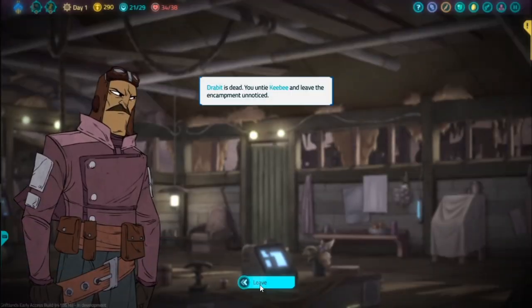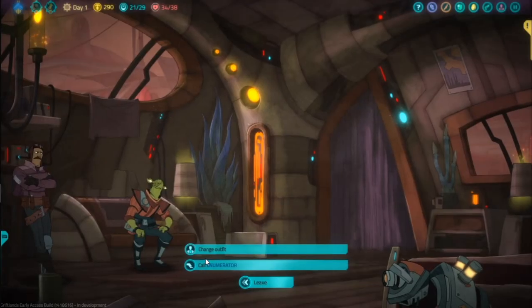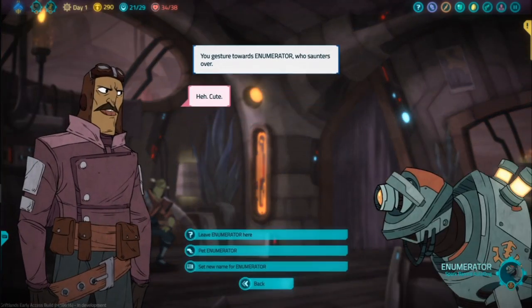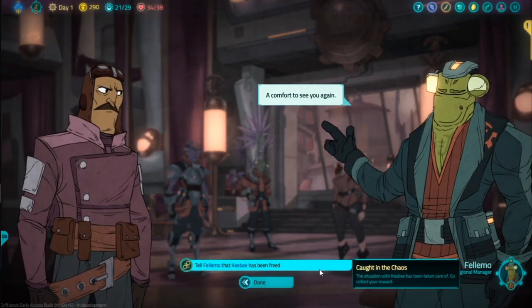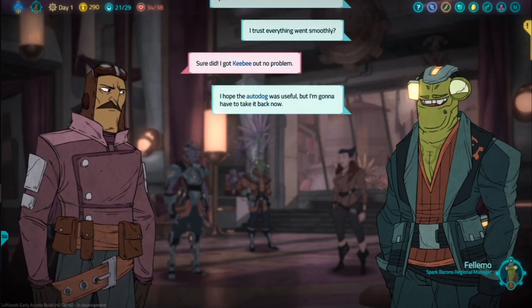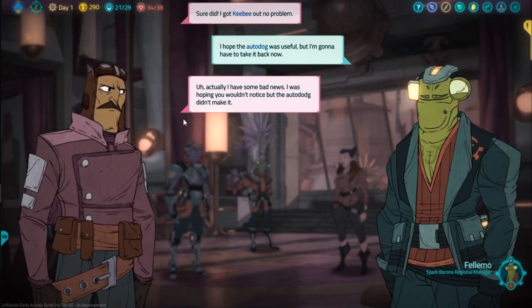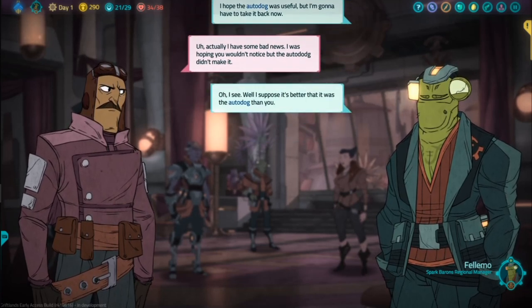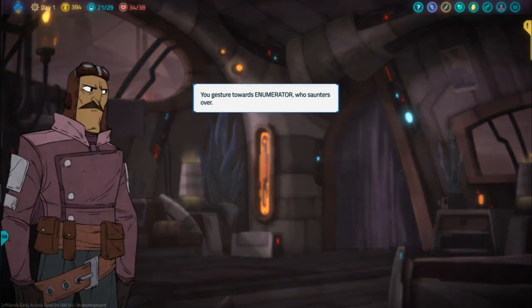Just complete the quest like you always do, but before returning to claim your quest reward, go back to the bar and leave the autodog in your room. The dialogue will be the same as if you lost the autodog during the quest, but they don't need to know its actual fate. After you're done with all the dialogue and the quest reward, return to your room and take the autodog with you — and you just got yourself a really good pet.